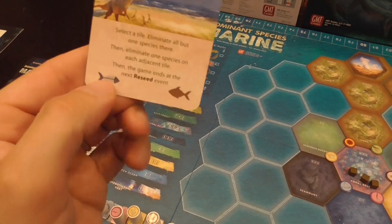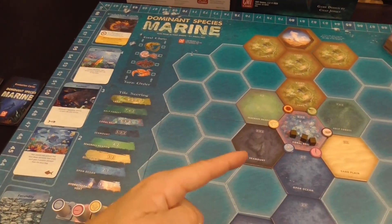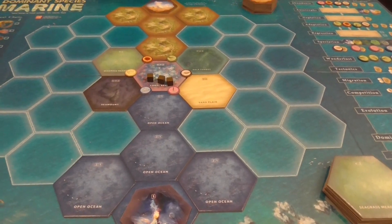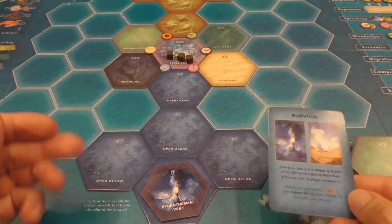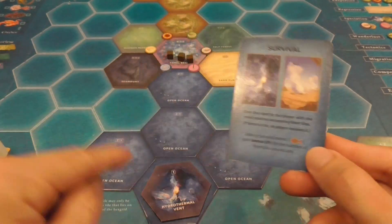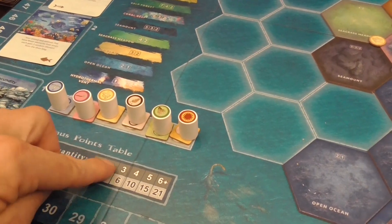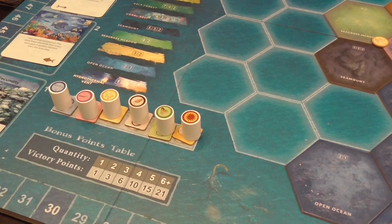Event cards may also have symbols that are resolved after the rest of the card. One is the extinction event, where endangered species that don't have enough food are removed from the game. There are also thermal vents on the board: if a player has an absolute majority of thermal vents where they have a presence, they get a special card. On a tie, no one controls it. When triggered by an event card, the player who controls the most vents scores bonus victory points — for example, a presence in five thermal vents scores 15 points.